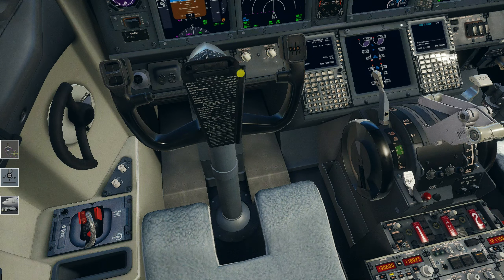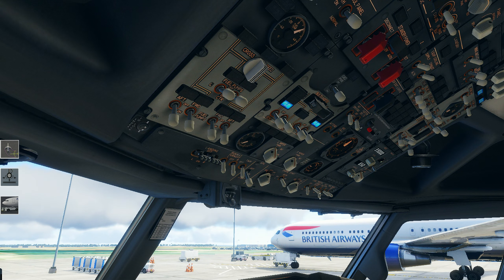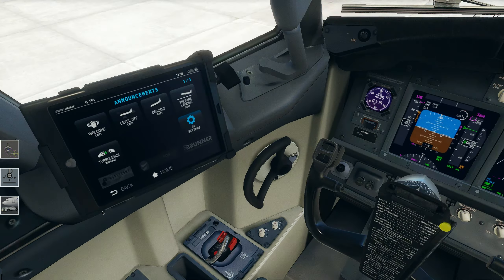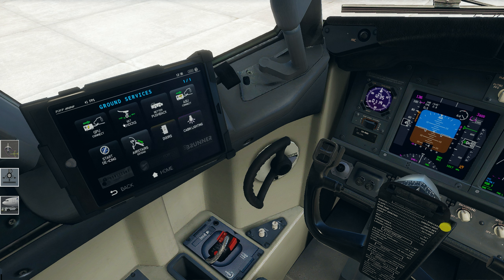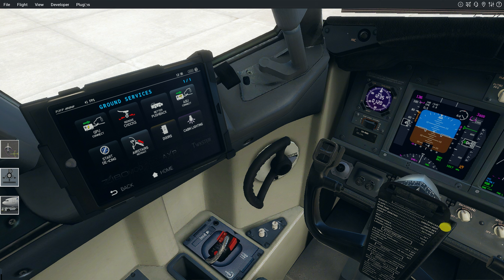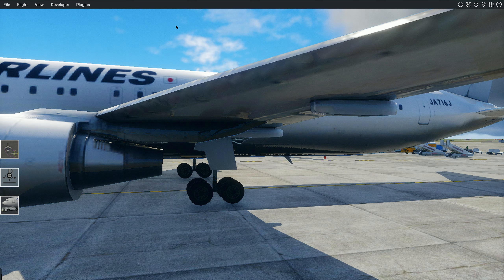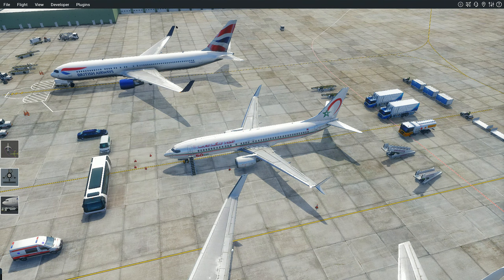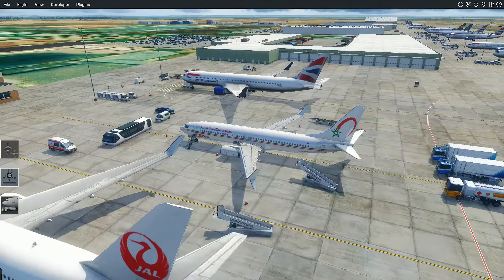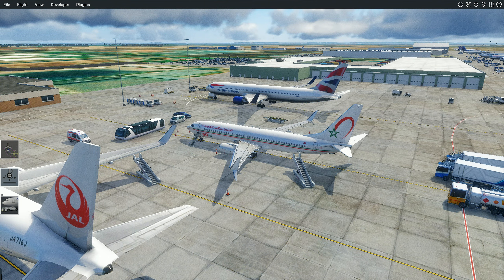Get the parking brake on here. There we go. I do hope you enjoyed this one. If you did, don't forget to like, share, comment, subscribe — ring the bell, all that kind of stuff. Links to everything I used will be down in the description below, including where you can get the livery, Xenviro, the Zibo mod, Ground Handling Deluxe, and all of that. The Zibo performed perfectly fine — the new engine and flight model.